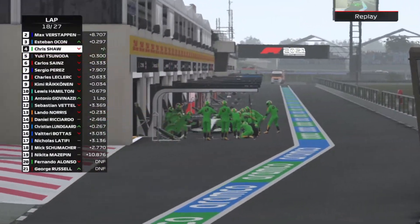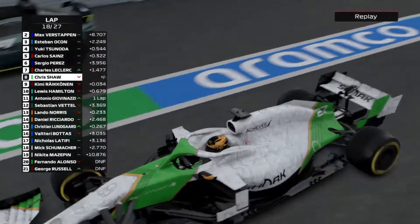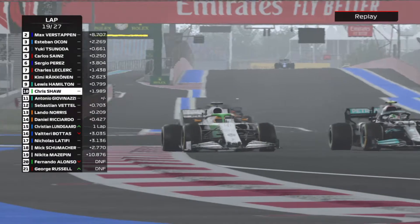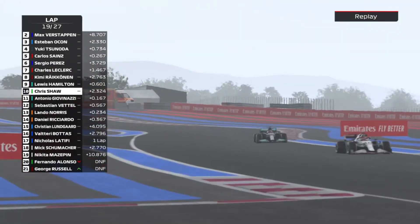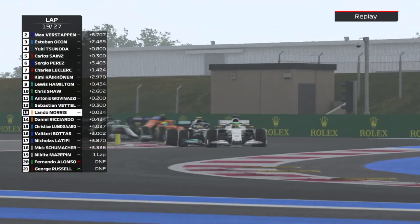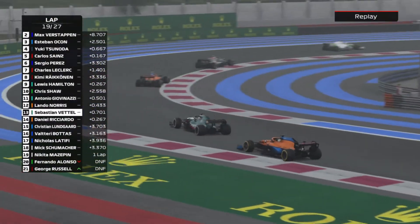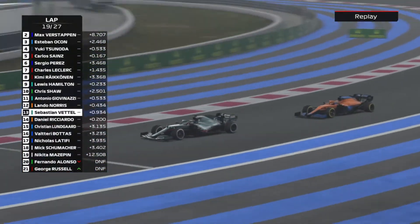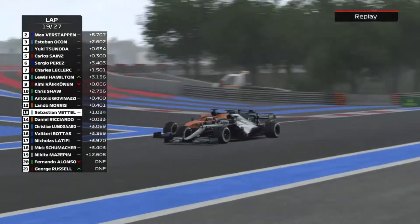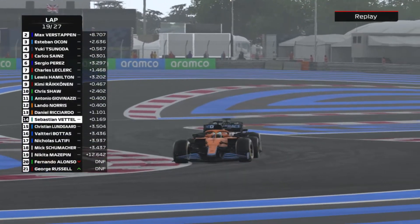On lap 18 we come in for our final pit stop onto medium tyres, hoping to take us to the end of the race. It should stay dry despite looking very gloomy. We come out of the pits alongside Giovinazzi — he nearly undercuts us but we just about hold him off. Behind us there's a great battle with Norris scrapping past Vettel and just about coming out on top, then Ricciardo also sizing up Vettel. That Aston Martin really isn't that quick this season — it's down there with the Alfa Romeos.